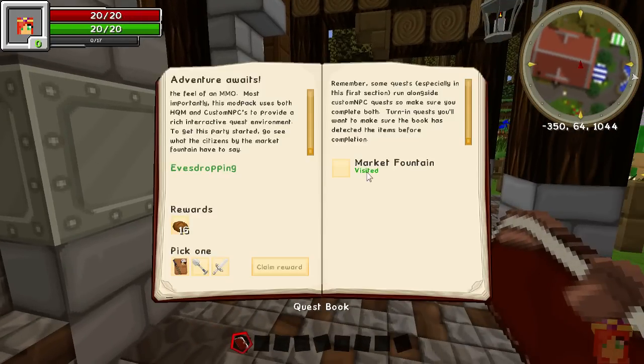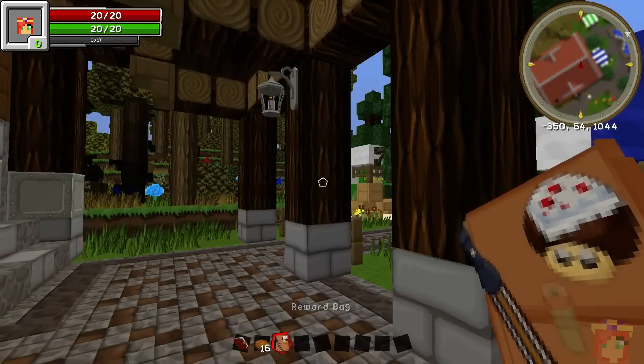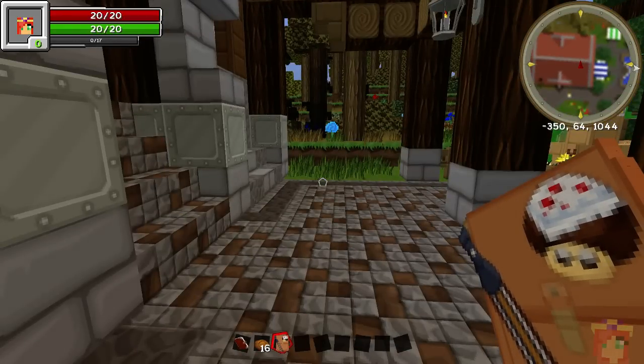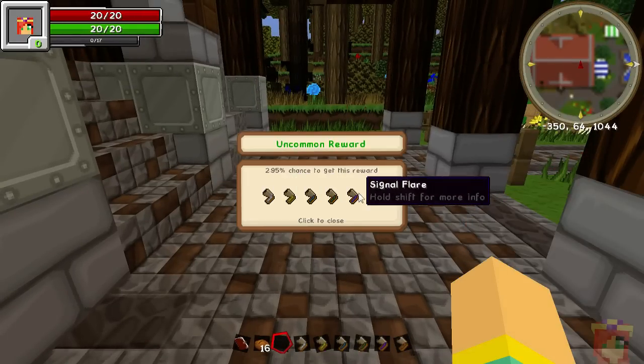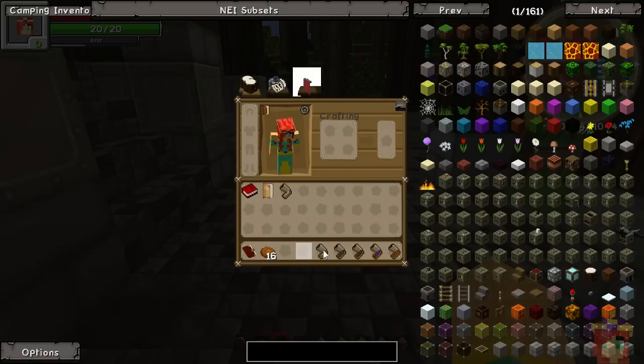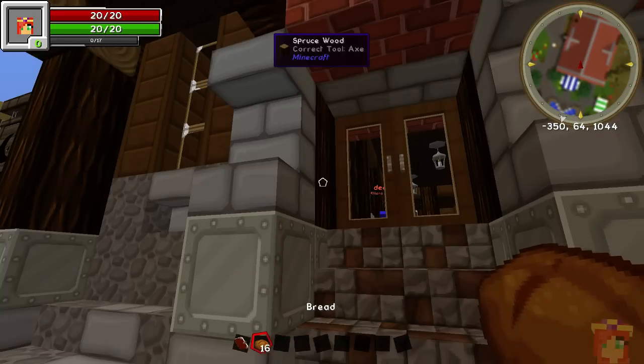Looking in our HQM quest book, we've visited the market fountain and can now pick a reward. I personally go for the reward bags because I like the surprise aspect — you don't know what's inside. We got some signal flares. We don't really need those in single player, but on a server they can help people find you.